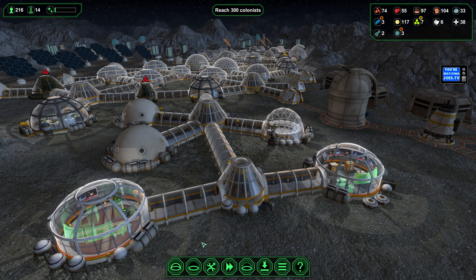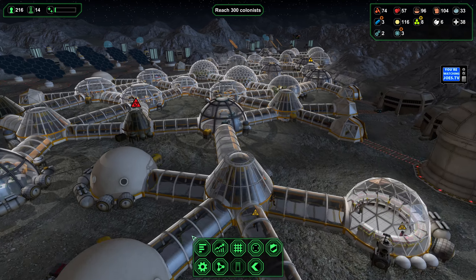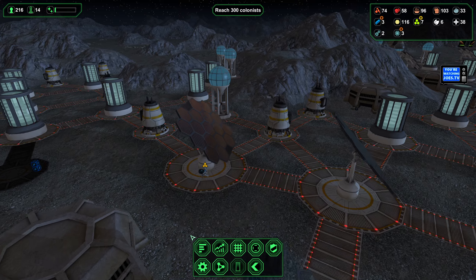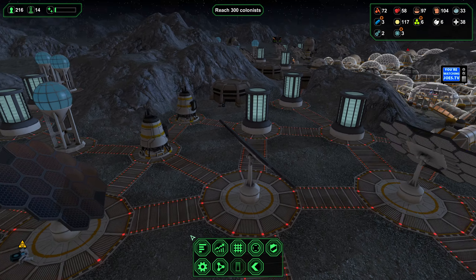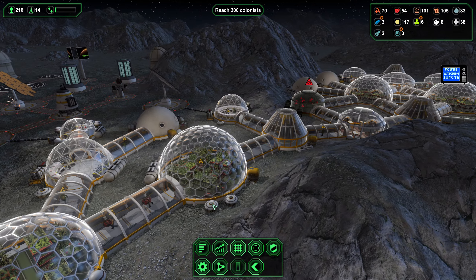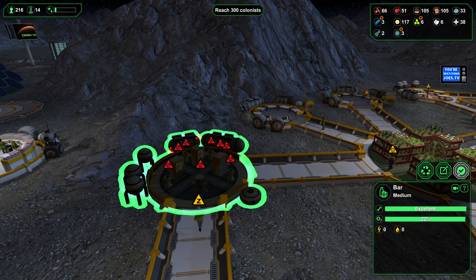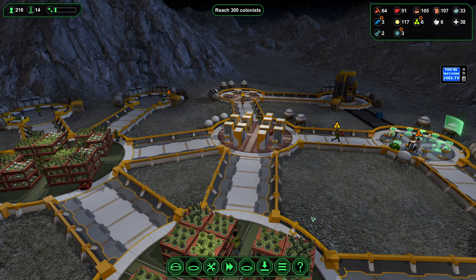I'm trying to keep the colony to the point where it's nice and appealing. I saw a ship just take off — hopefully it didn't deposit anybody bad. Unfortunately, our colony is only considered decent. I want it to be considered good so that we can get the most people here as possible.